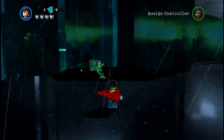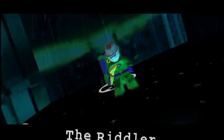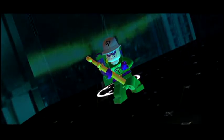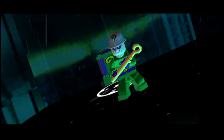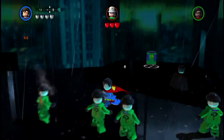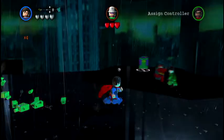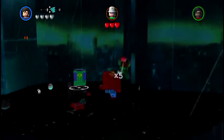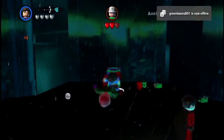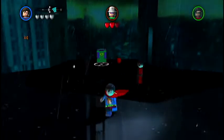Next we are going for the Riddler. He's down on the third island at the top of Wayne Tower. This fight takes a little bit longer because he's got goons that come out. You fight them, the Riddler comes out, you hit him, and you repeat this process until you've hit him three times.